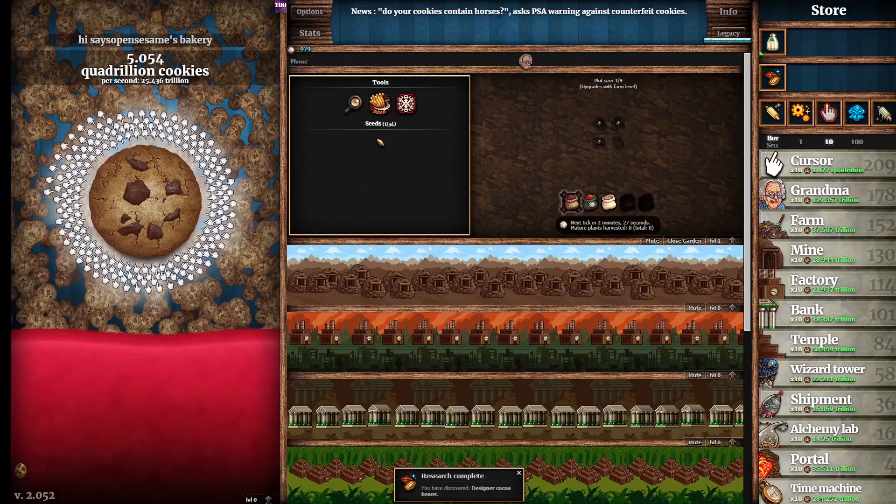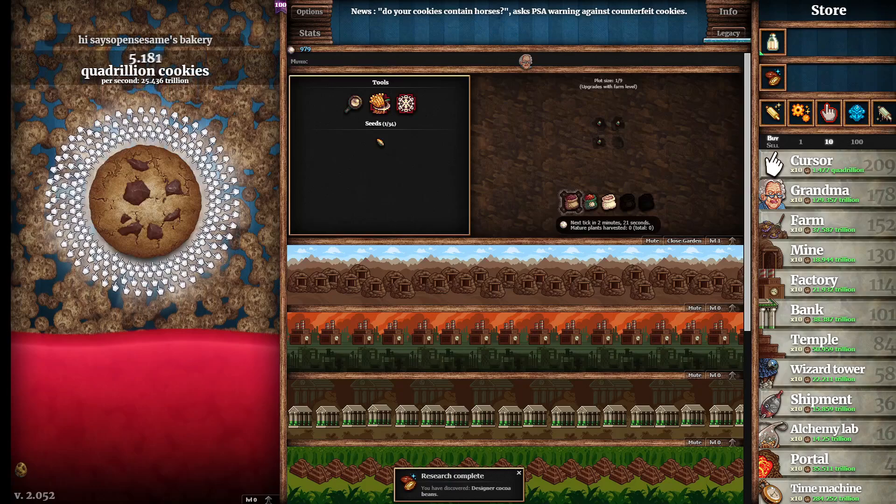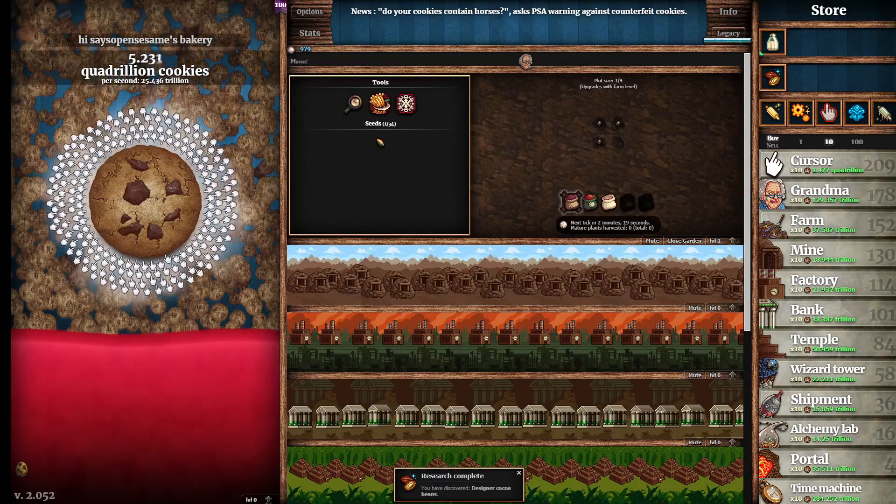Speed Baking: get to one million cookies baked in 35 minutes. Speed Baking Two: get to one million cookies in 25 minutes. Speed Baking Three: get to one million cookies in 15 minutes.